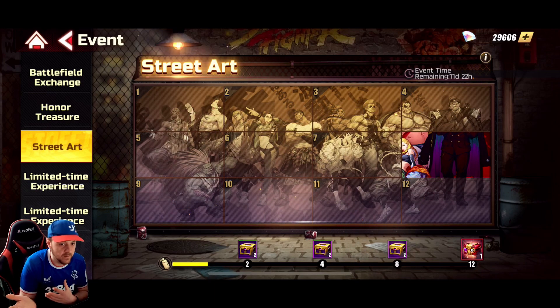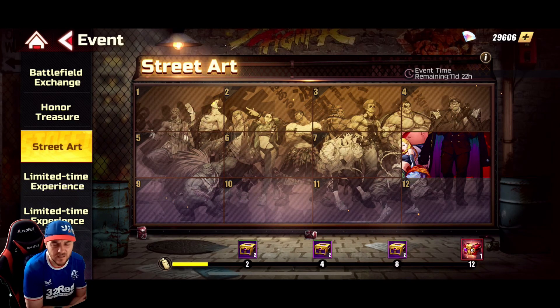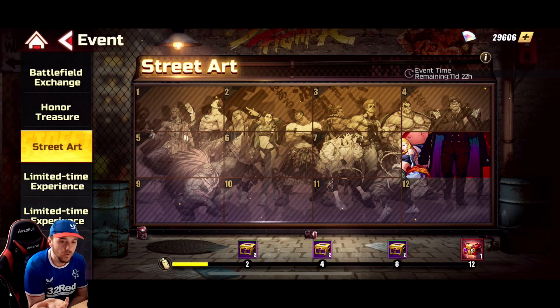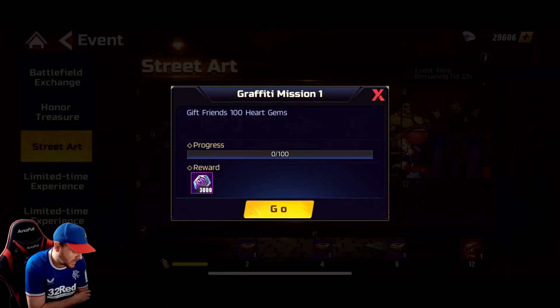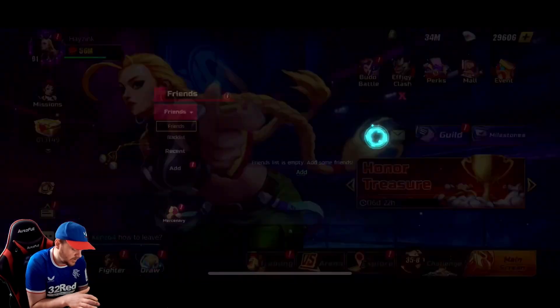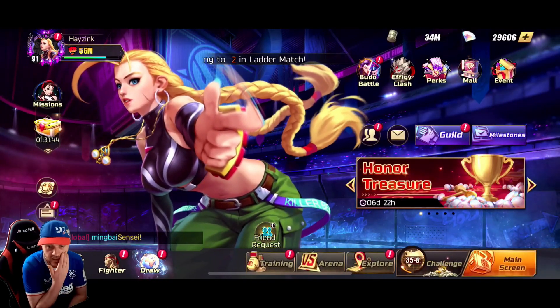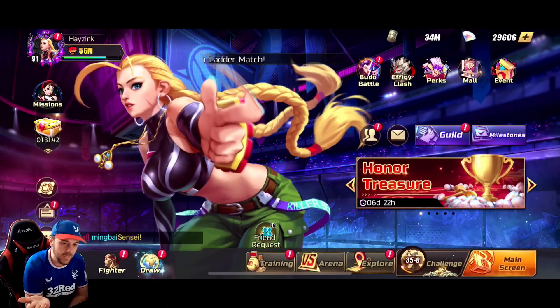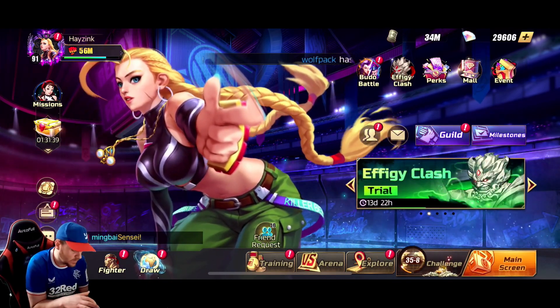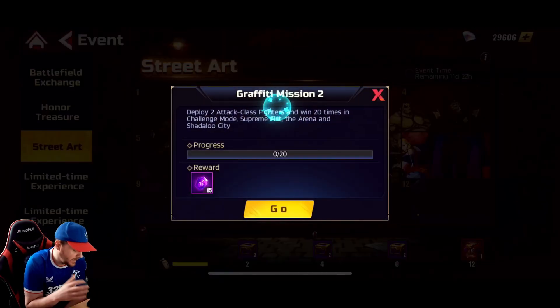Each of these pieces is going to be a challenge. I've already got one done but I can't remember what it was, so we'll go through them one by one. The first one is: gift friends 100 heart gems. That should be easy — you should be doing that anyway. You can only do 20 a day so it's going to take five days, and that will be your first corner piece of the puzzle done.